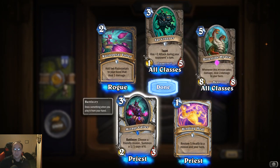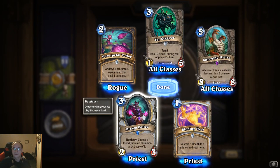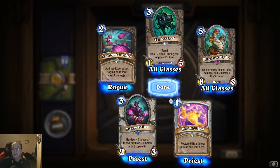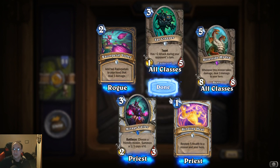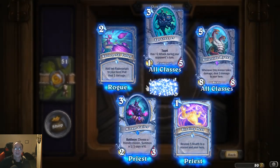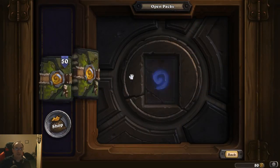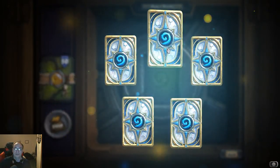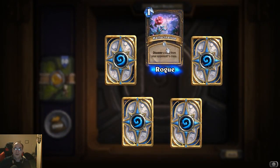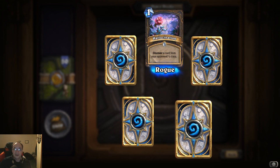Really good for if you got Ragnaros or something like that. Bitter Tide Hydra: whenever this minion takes damage, deal three damage to your hero — ouch, and it's only five cost, eight stats. Hallucination: discover a card from your opponent's class.